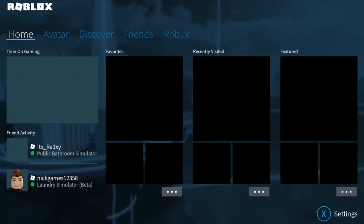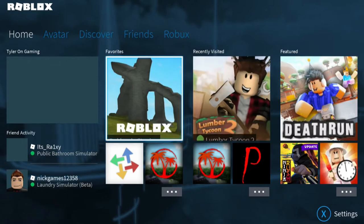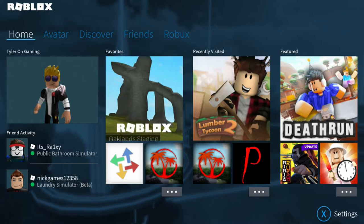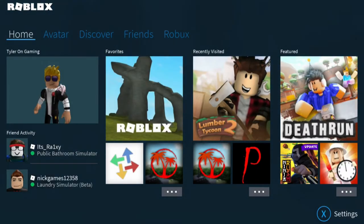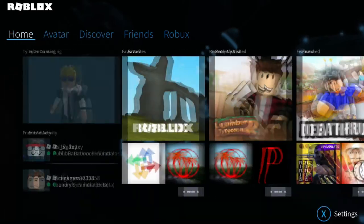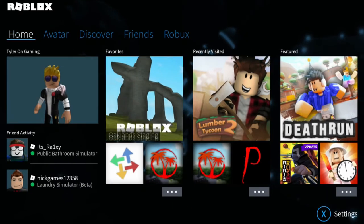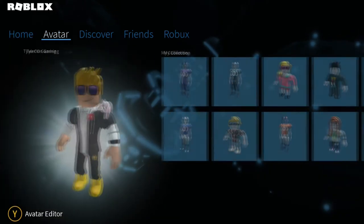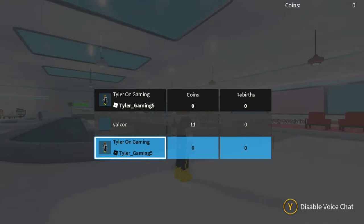That's about it — just bugs, bugs, bugs. It will be fixed soon; either Roblox will fix it or Xbox themselves will fix it. What you can try is a system reset on your Xbox — hold the power button for 10 seconds while it's on, and hopefully that does a complete system reset. That should get rid of all the bugs.